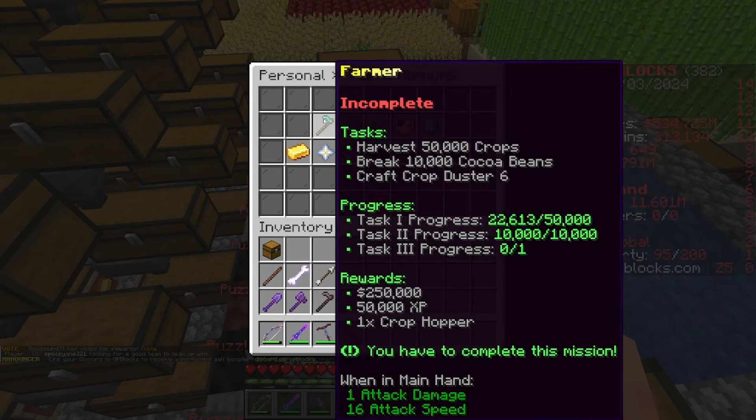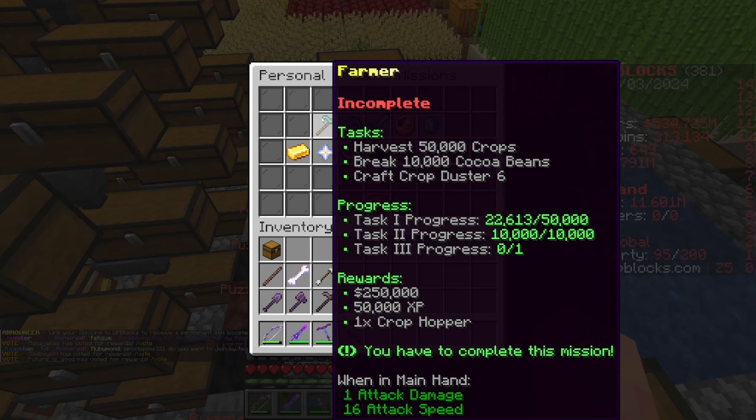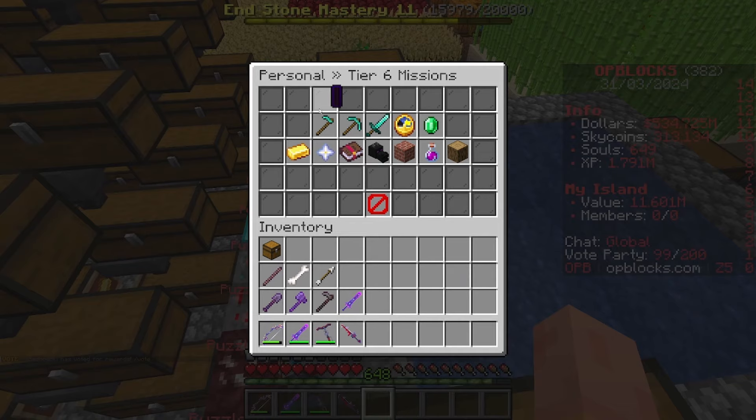The missions I still need to do are: Farmer — harvest 50,000 crops, break 10,000 cocoa beans, and craft crop dust to six. I have broken 10,000 cocoa beans and I'm almost halfway to the crops. The crops I'm harvesting are wheat because for crop dust tier 6 you need tier nine wheat, and I'm currently tier five.